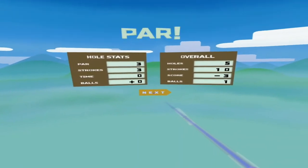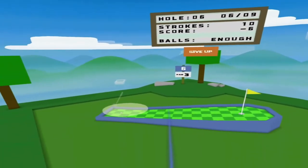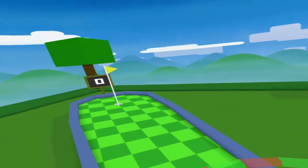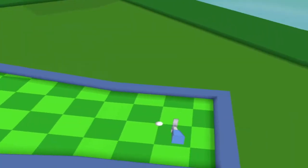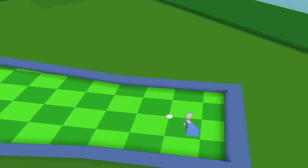Do you know what, this is kind of all right. The physics are actually spot on - when you pull down the trigger and start moving the club to hit the ball, it really does feel pretty good. Right, this is uphill - not too little, not too less. Yes, here we go, par one, hole in one, come on go!